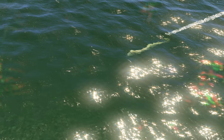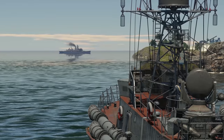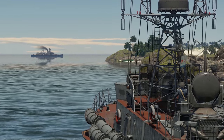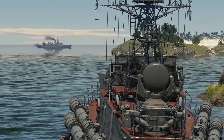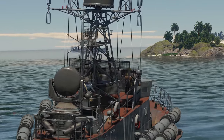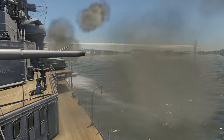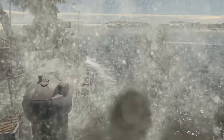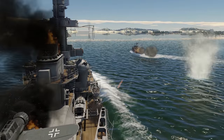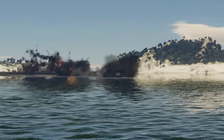What else should you be afraid of? Torpedoes, of course! The Admiral Hipper is huge, which makes it an easy target, and it won't always have enough time and space to maneuver from danger. The important thing is to plan your routes in advance. Yes, this cruiser can take a punch — even several of them — but that doesn't mean you can waste your armor just because you can.